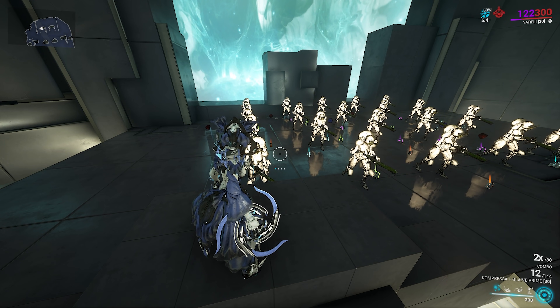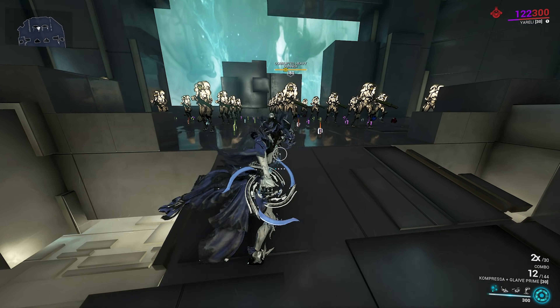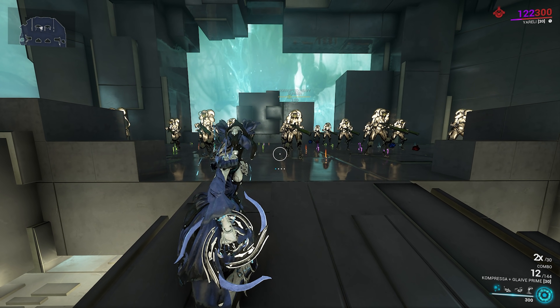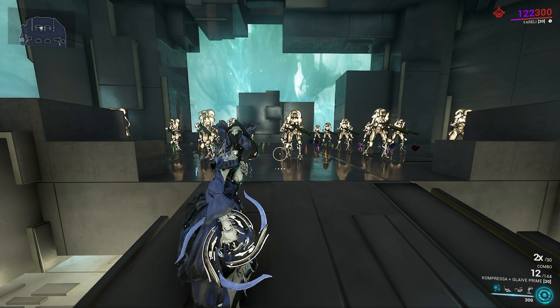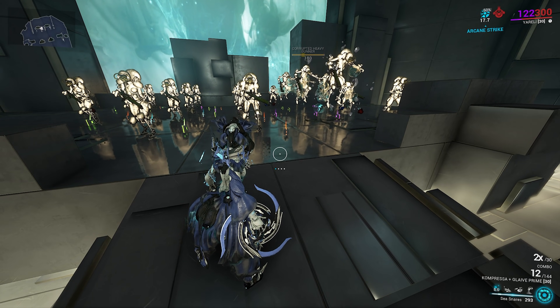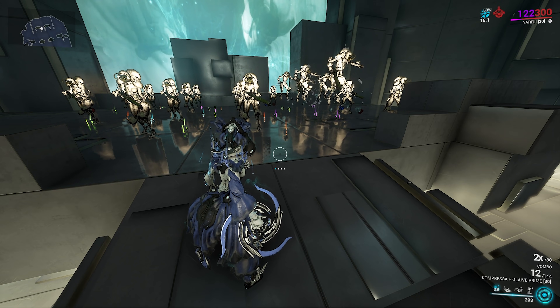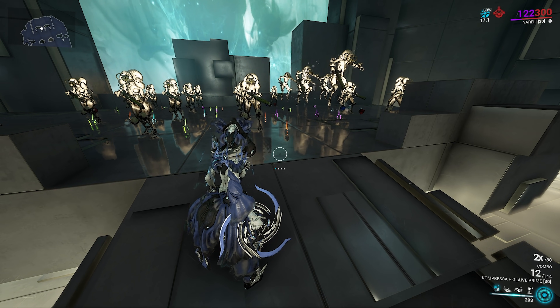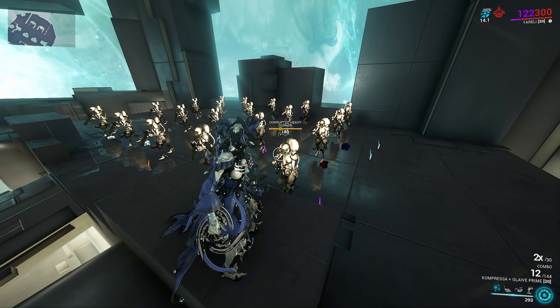Some type of increased damage scaling on the one and the ability to spread bubbles would be nice. On top of that, just an increase in how many bubbles you shoot out originally would be great, because five enemies in a game that's all about killing as many enemies as quickly as possible feels kind of weird — only being able to crowd control five enemies at a time. An increase in pickup count and/or a way to spread and boost damage would be great.